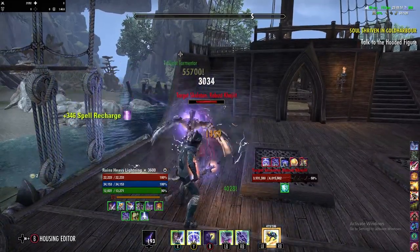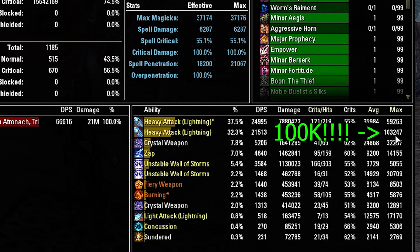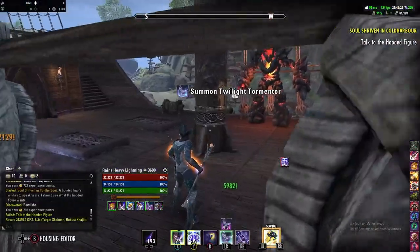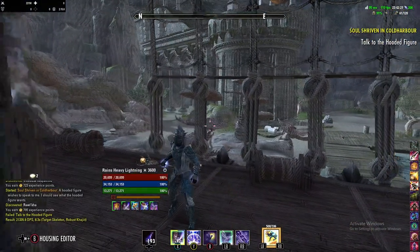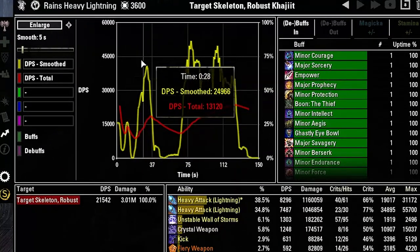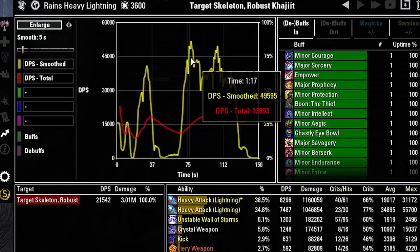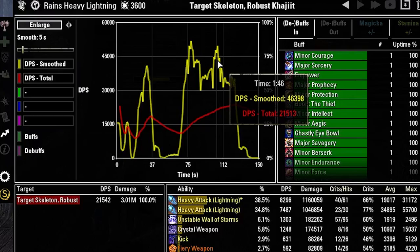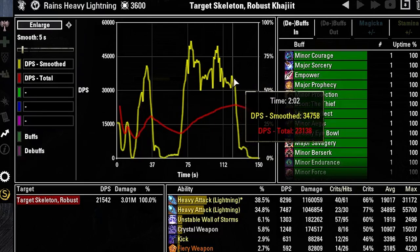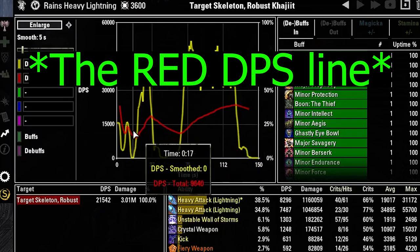This is a very simple rotation and I ended up getting 66.6k DPS on the trial dummy with it — and it could be fine-tuned further. Looking at the DPS graph, there are spikes around 50k — probably where the bigger Crystal Weapon procs land — and some small drop-offs, but in general it's ranging between 30 to 50k, averaging around 40k.